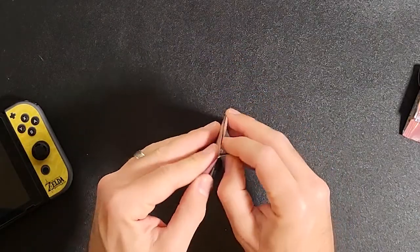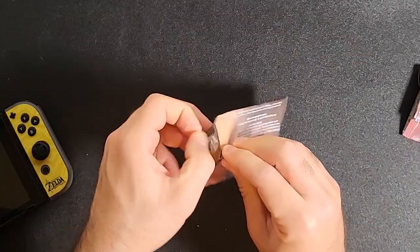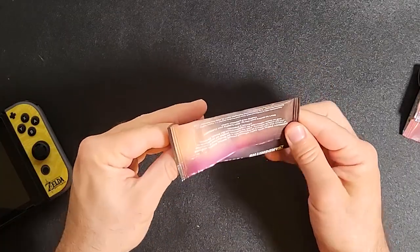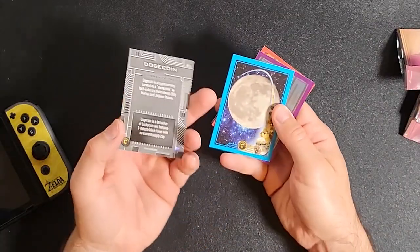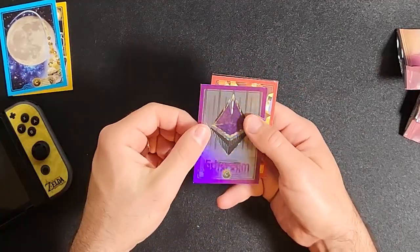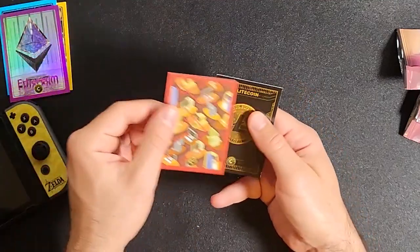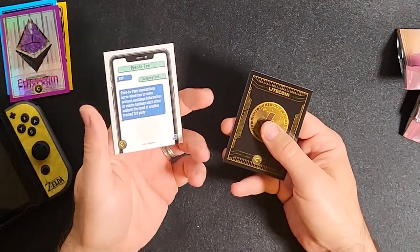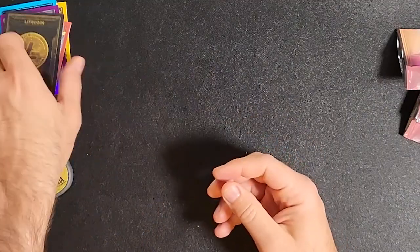Last pack for this box. A Dogecoin card — nice. Another moon card. Oh, that's a pretty cool Ethereum card — I like that, that's pretty. And a couple more nothing-of-value cards. Cool.